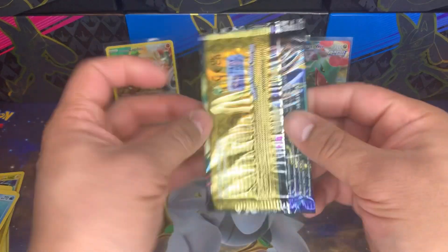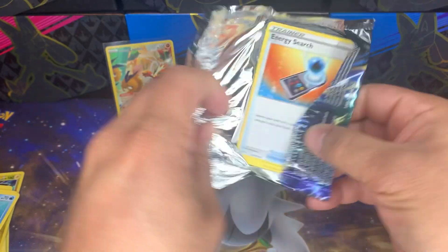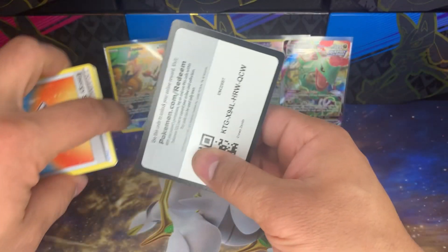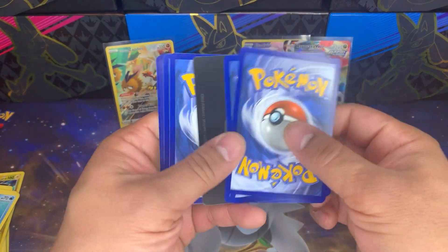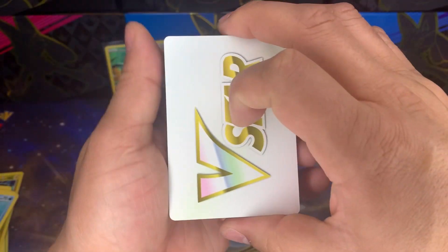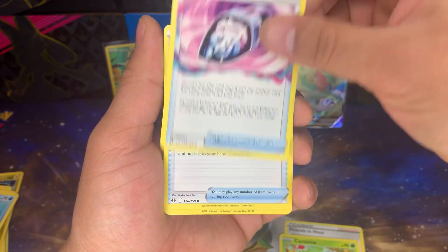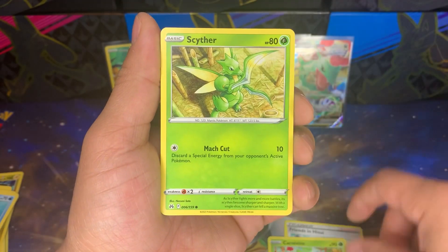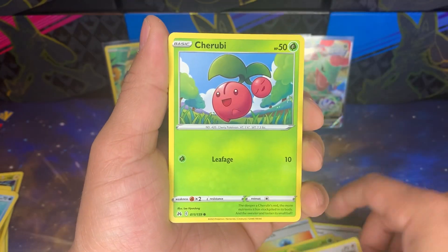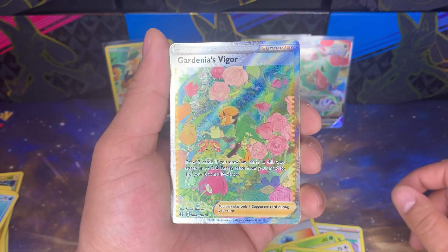Okay, final pack — I need something juicy here to be right. I know there's gonna be a better pull than those other tins, hopefully. There's a code card for you guys. Last pack — we got a V-Star marker! You can't shut me out. Carvanha, Lost Vacuum, Energy Search, Scyther, Jigglypuff, Chirabi — and a Gardenia's Vigor, beautiful full art trainer!